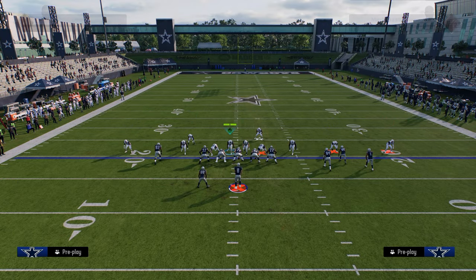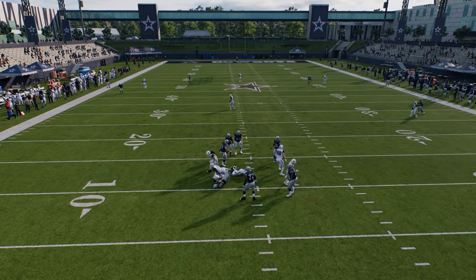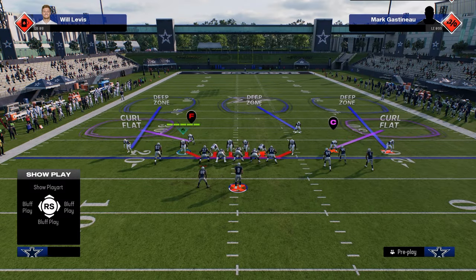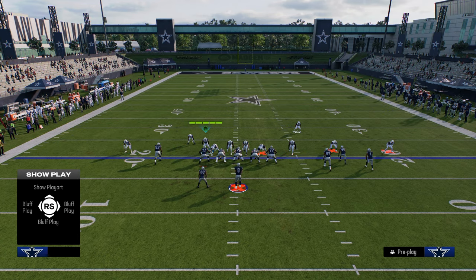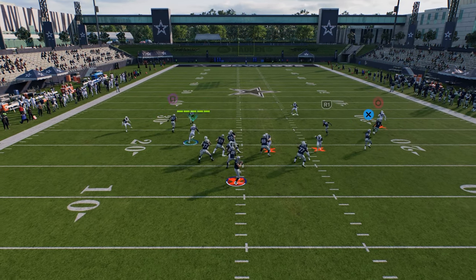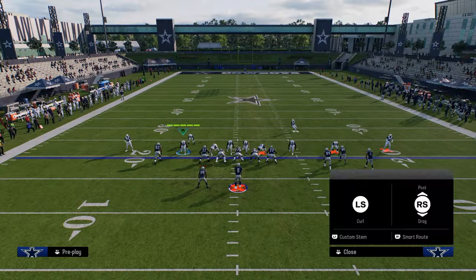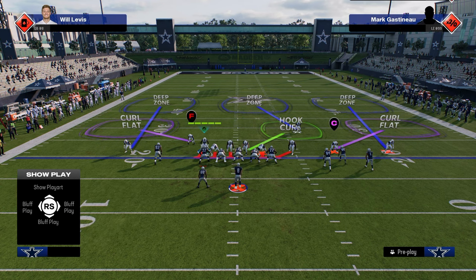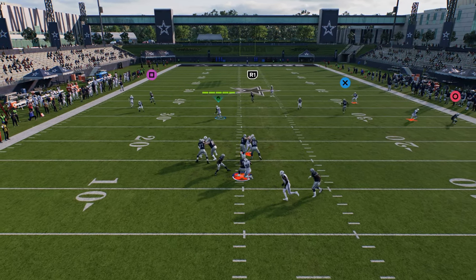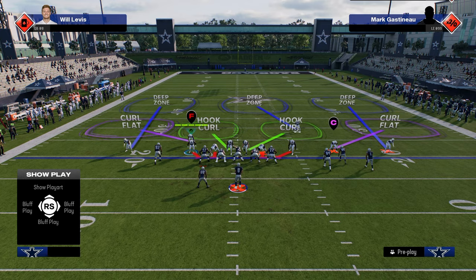Another thing you can do is send the safety in a cover three — he can come through the B gap. There are a lot of different ways to send six within this defense. Another way is to user this defensive end with a cover two shell on one side. In a double mug, when they block their running back, this is a great time for the send four because the running back will always block the linebacker, and then the defensive end can loop around for a one-on-one — that's just really advantageous for the totality of the defense.